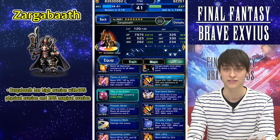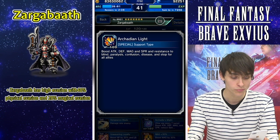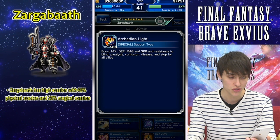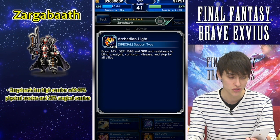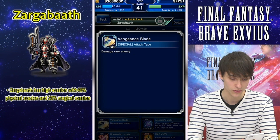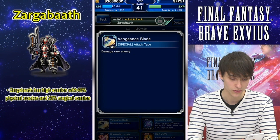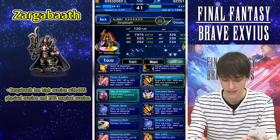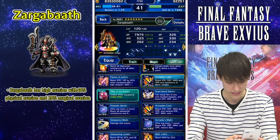Zargonbath also has some other really powerful abilities. For example, Arcadian Light — after fully awakening this ability — will boost attack, defense, magic, and SPR by a whole 100%, as well as give 100% resistance to blind, paralysis, confusion, disease, and stop for all allies. This is really useful especially in some of those trial bosses when there are a lot of ailments thrown at your party. There's also Vengeance Blade, which damages one enemy but chains with Octo Slash — so use it in combination with characters like Frevia, Lespris, or Roberta for some really powerful results.